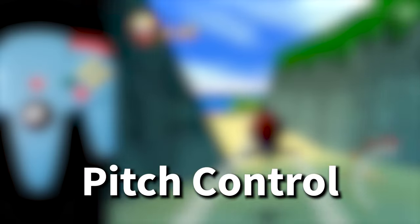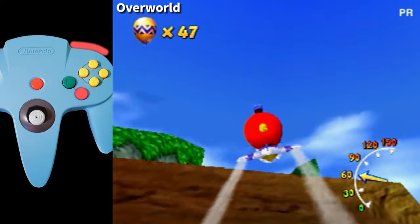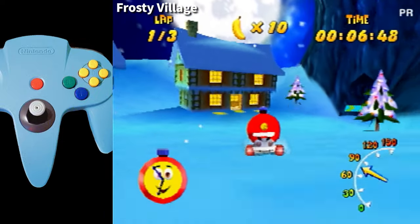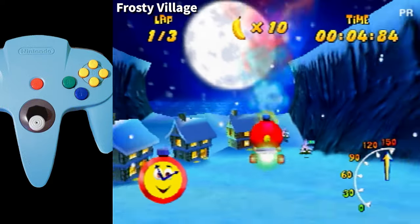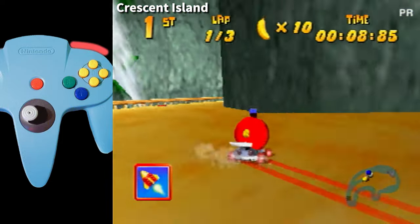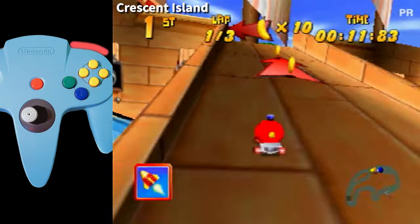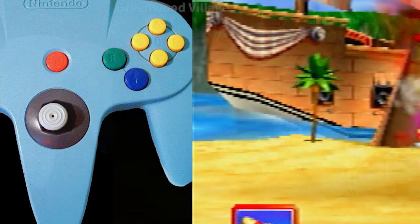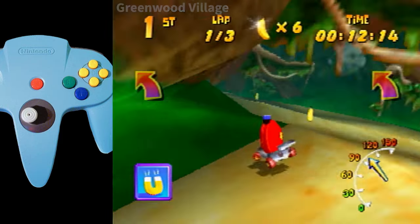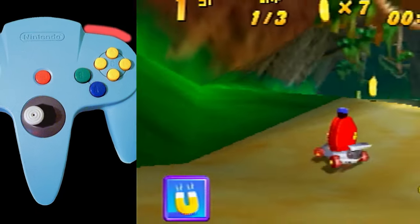One of the most interesting things about the car is that you can actually control your pitch while airborne, just like the plane. By pushing up on the joystick, you will push the car down towards the ground. If you push down on the joystick, you will pull the car up into the air. Both these techniques are useful in different situations. When airborne and moving at high speeds, pushing down on the joystick can extend the distance traveled a short amount. However, it may be that you want to land more quickly so that you can start turning sooner. In this case, pushing up on the joystick will ground your vehicle quicker and give you the space you need to make the turn.